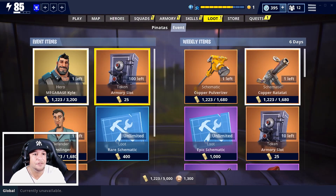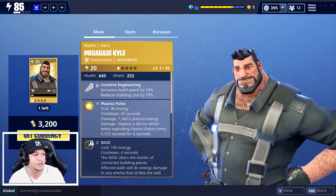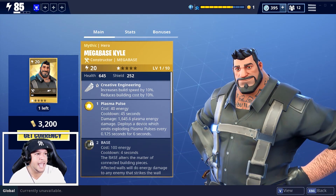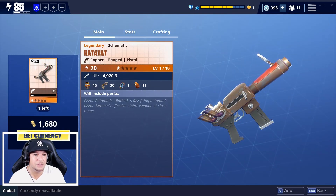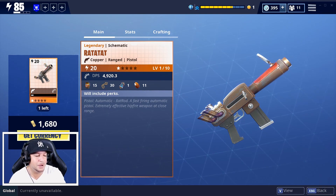So in the store we have Mega Base Kyle - he's gonna remain there for the duration of the Cram Session. They also added the Ratatat, which is a ranged pistol. I want to test that out, probably level it up and give you guys a video later.